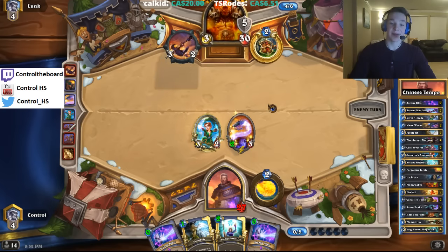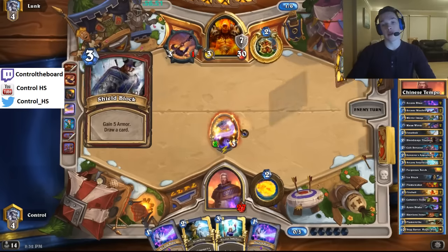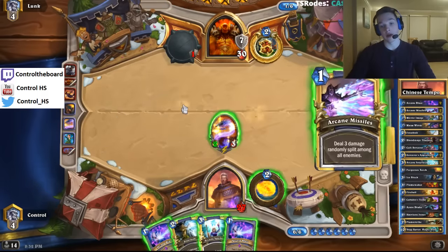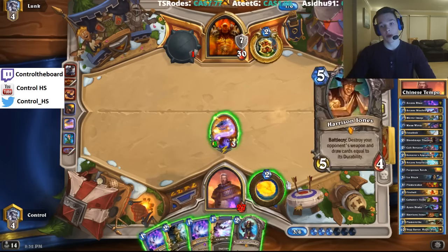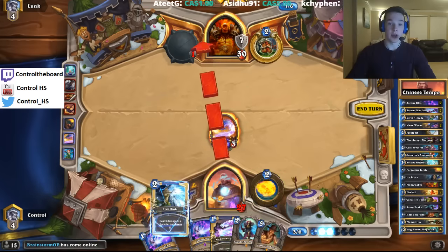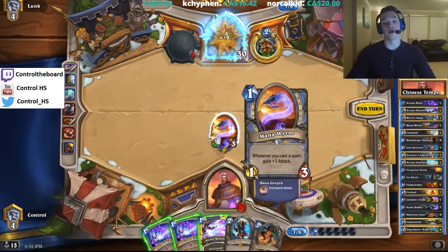Going back to the turn three play — the Sorcerer's Apprentice into the Frostbolt face — that is exactly why we deny it. He did have that card in his starting hand, so there was a reason for doing that. But here we're just going to play Mana Wyrm. We're going to Frostbolt face because we are going to Harrison Jones next turn. Also gets rid of his armor, so a second Shield Slam doesn't clear the 4-3.